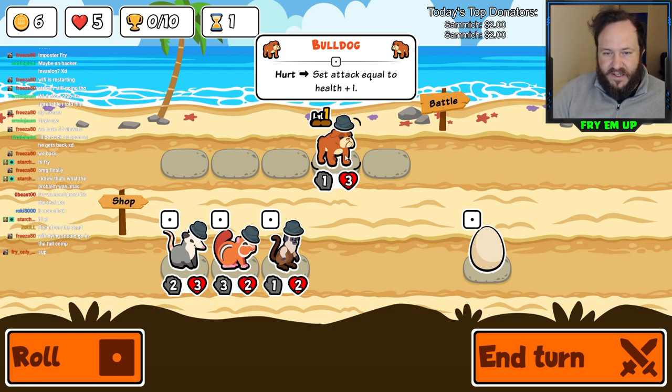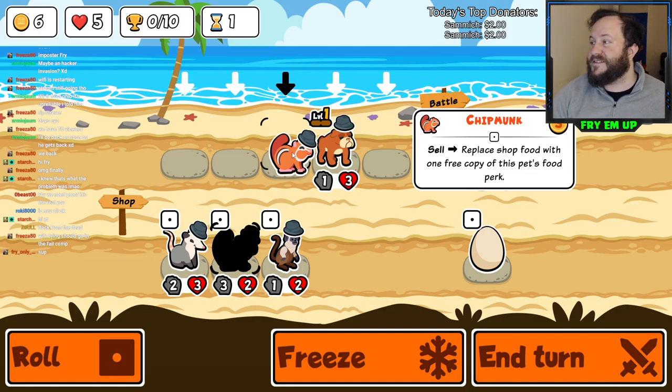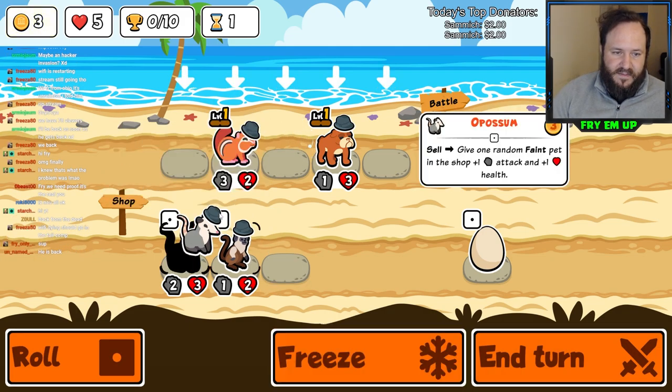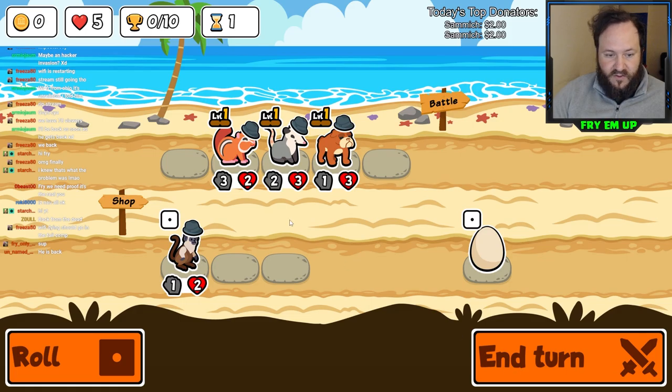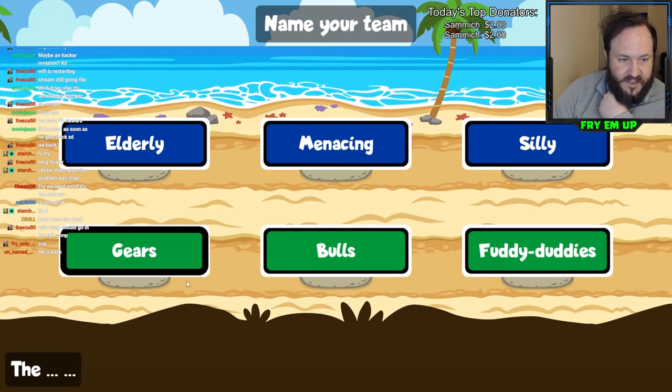Geese don't actually do anything to Bulldogs - it's nice to have these in front. Usually they're putting low health minions in the front because of Goose. So we'll just grab Chipmunk and Possum and we will go from here. A very high-statted early game for round one, so we should be okay.